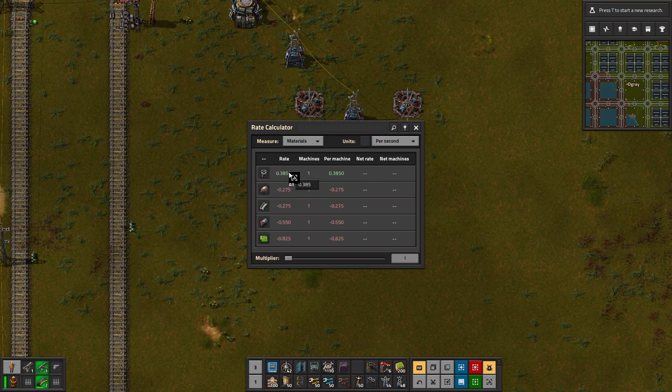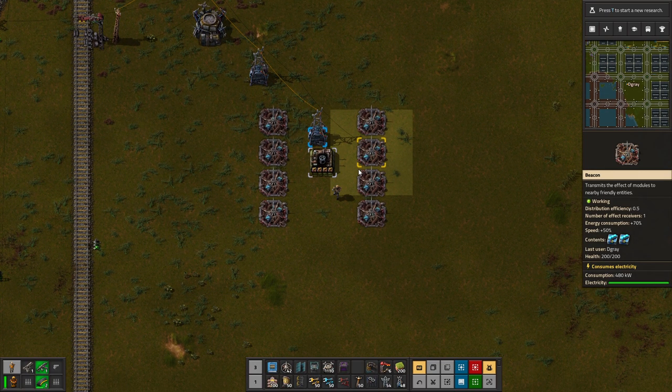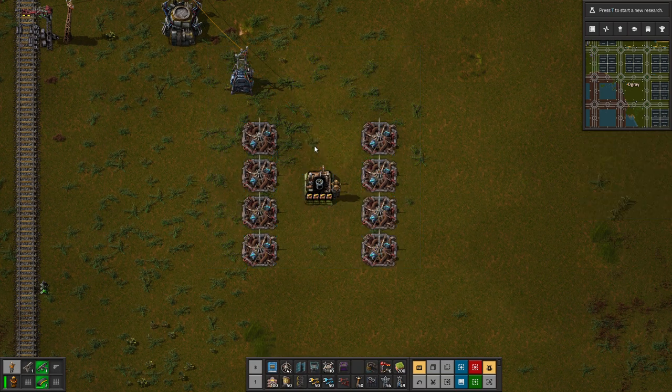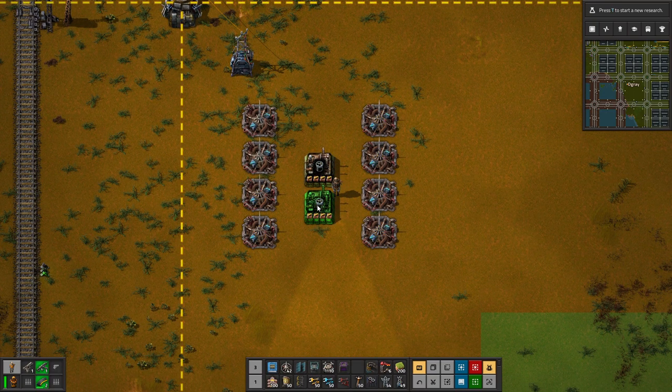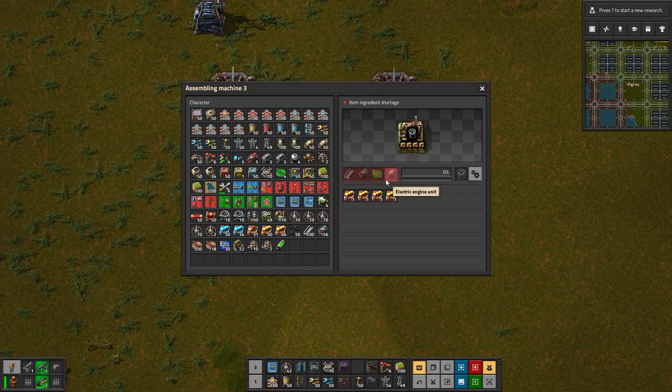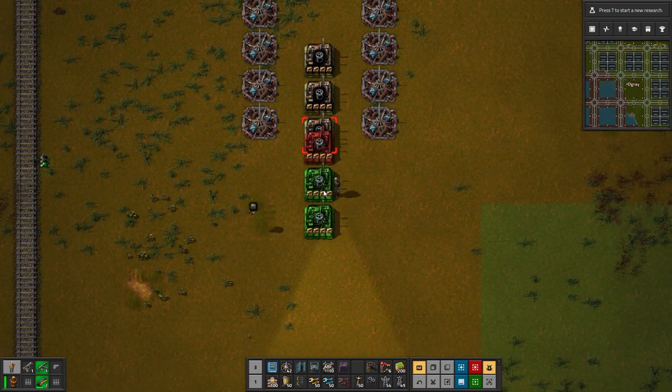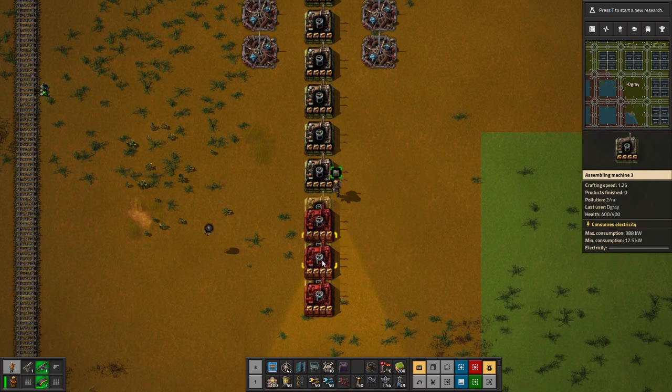One of these produces at the moment about 23 per minute, or a bit less than that per second. So in theory we don't have to worry about belts too much — we can quite easily fit it in. As I said, we're going for 2k science per minute, so if we make about 21 that should be enough to supply what we need. Making 21 of these with four inputs and output that will be two mix belts.